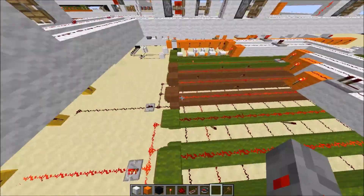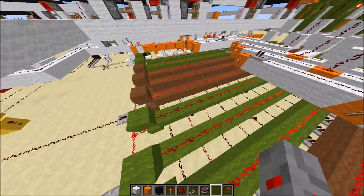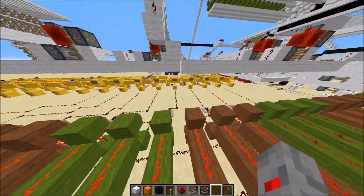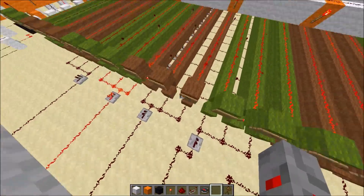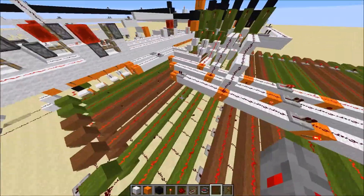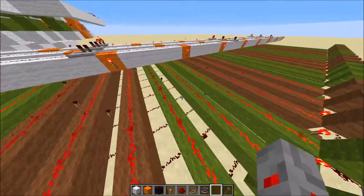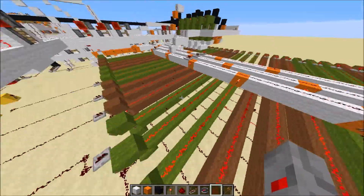It doesn't work exactly the same as his design, since I didn't want to build a huge ROM to store each possibility and a huge decoder to select each address. So I made it with more logic. But still, each instruction is stored in this lookup table here.